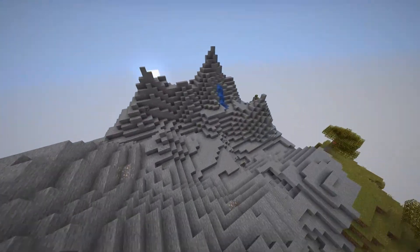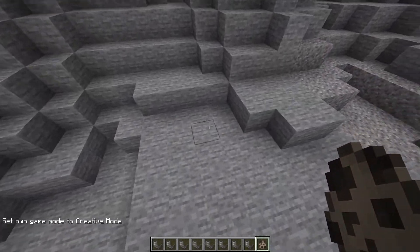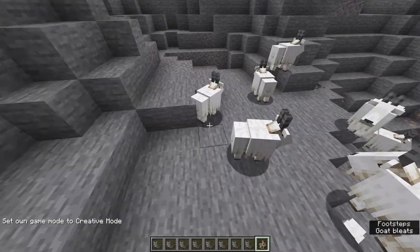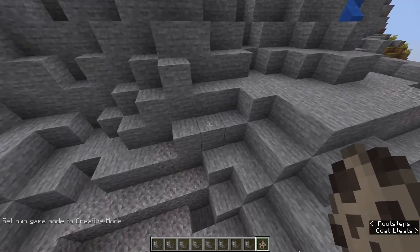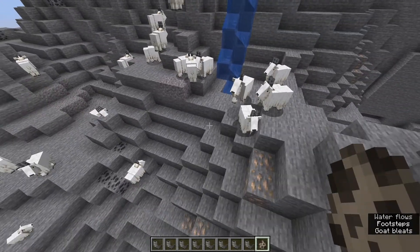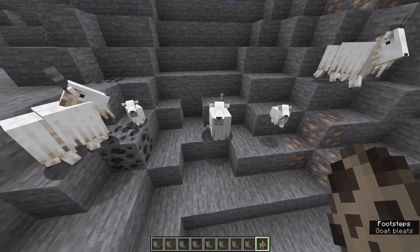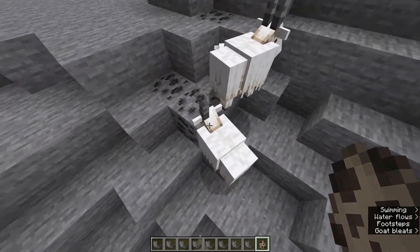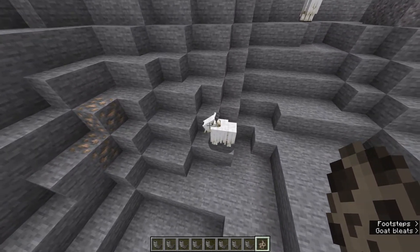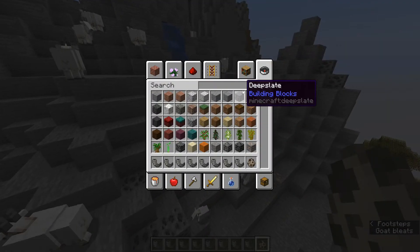Here we should be able to see some Goats — we'll summon in some extra ones. We can use the Goat Horn to make some beautiful sounds, which we'll get into in a second. Goats can also just spawn with a single horn, like this goat over here. And of course if they ram a block they will also lose one of their horns.